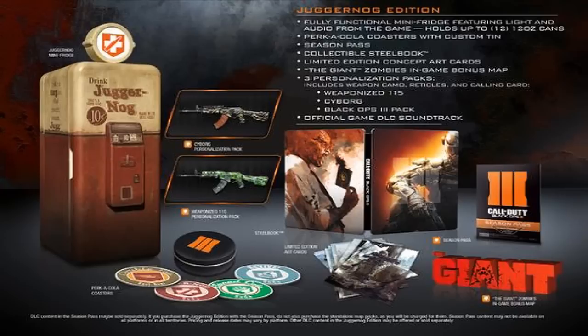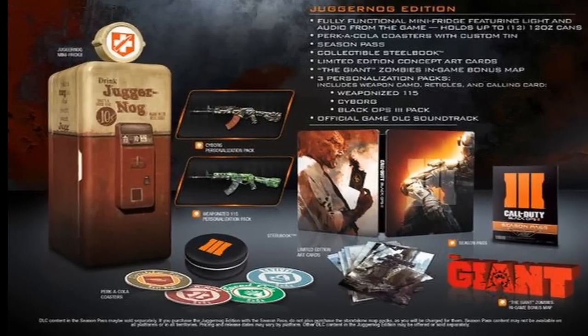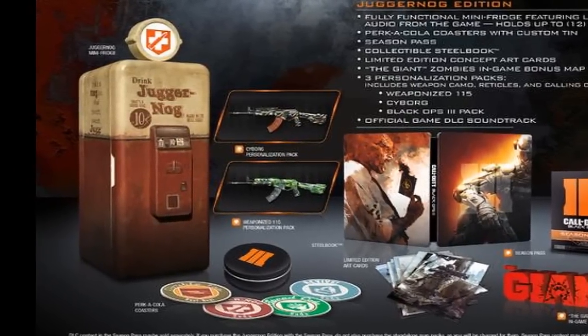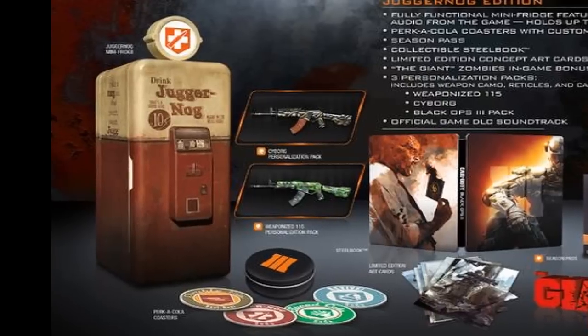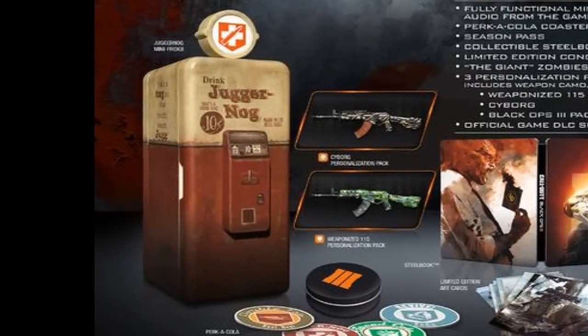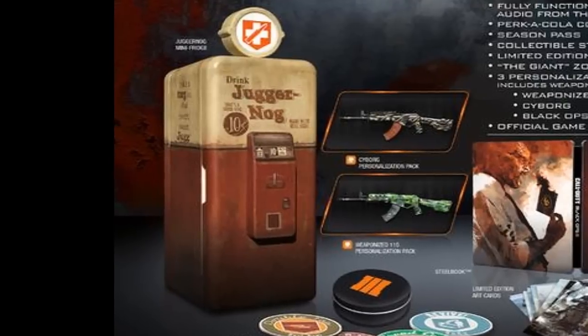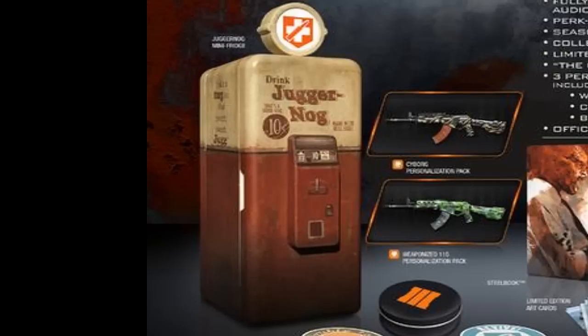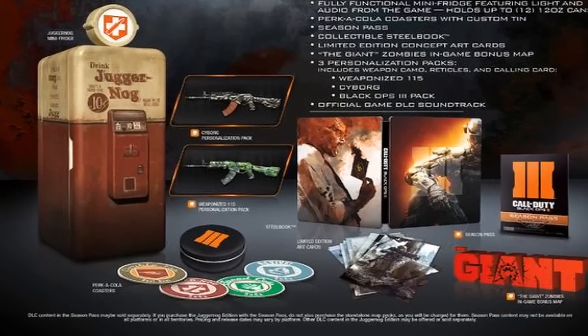So this package is going to include a Juggernaut mini refrigerator that stores beverages in a fully functional Juggernaut-themed mini fridge, modeled after the in-game Perk-a-Cola machine. Are you absolutely out of your mind? It also has audio from in-game, so I think it's going to have the jingle when you open it up — that's insane.